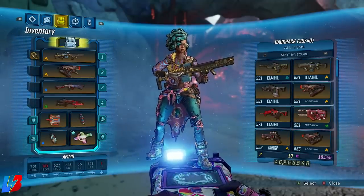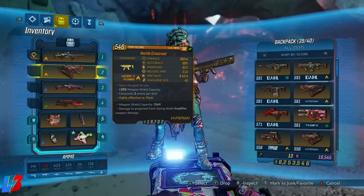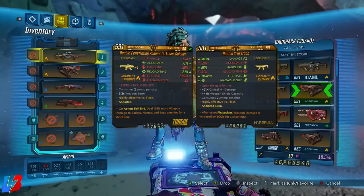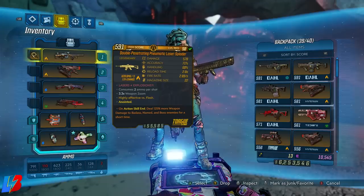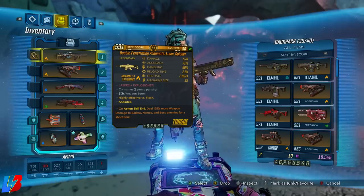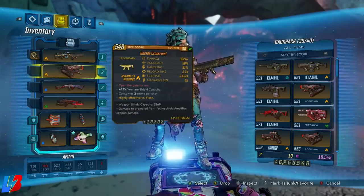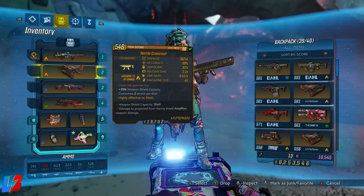The gun I was mentioning is the Hostile Crossroad — an amazing weapon. You want to make sure you get an anointed version, specifically the one with the anointed perk that reads: 'On action skill end, deal 125% more weapon damage to Badass, named, and boss enemies for a short time.' If you get the Hostile Crossroad with that specific anointed perk, you're going to knock the boss in almost one complete shot. That is the true one-shot build piece — keep that in mind.